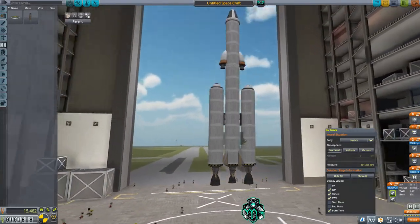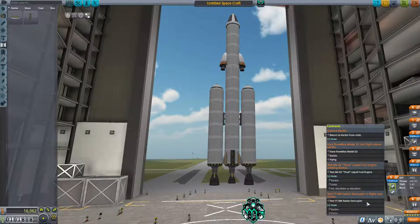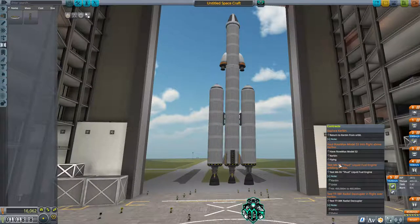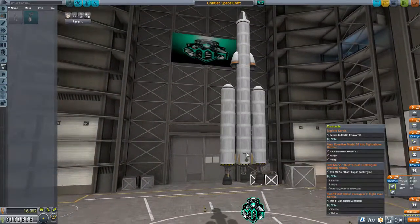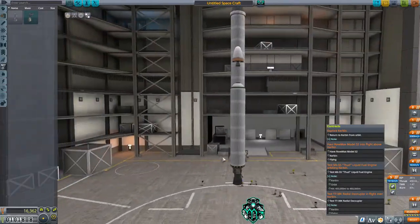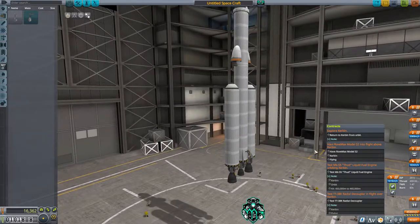We're going to make a lot of money on this, so let's slap this on right here — because one of our contracts is to test the TT-38K radial decoupler. The other thing we're going to need is one of these rover wheels, and we're just going to put it down at the base because we'll still be on this center stage through both of those missions.